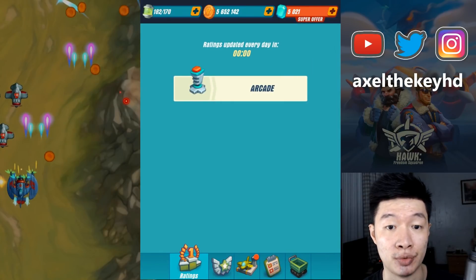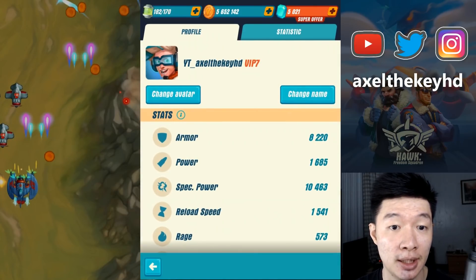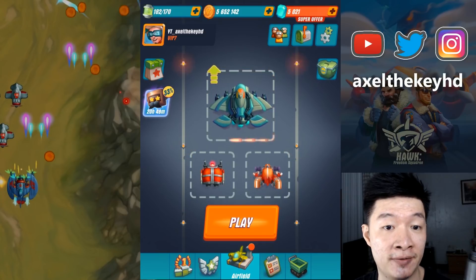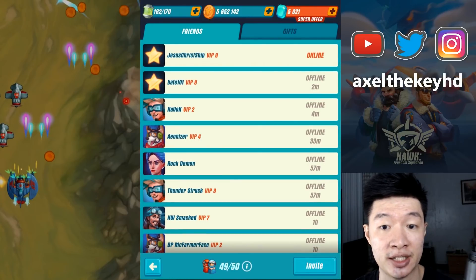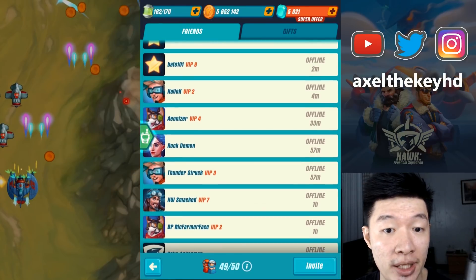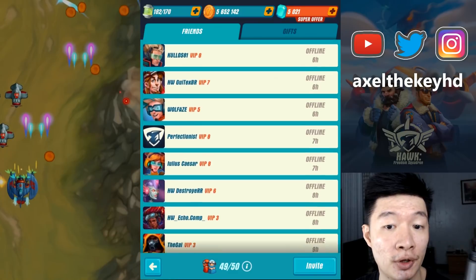How about the other menus? We are going to explore and explore. The status shows my profile and it seems that VIP 7 status has been moved under the name. How about the friend list? We have a new friend list look over here - there is an overhaul.